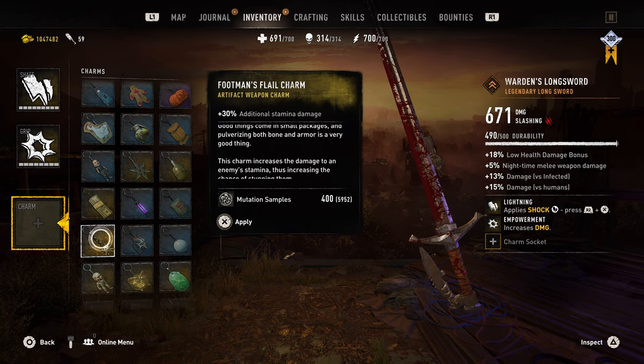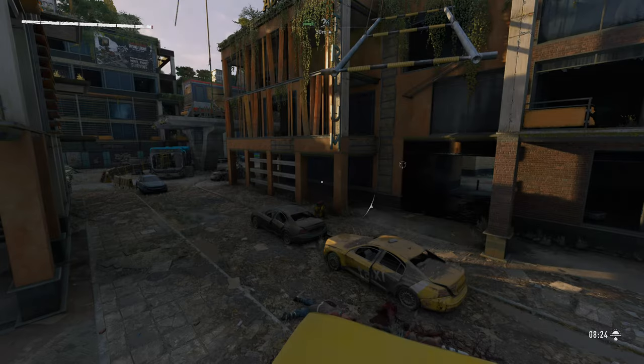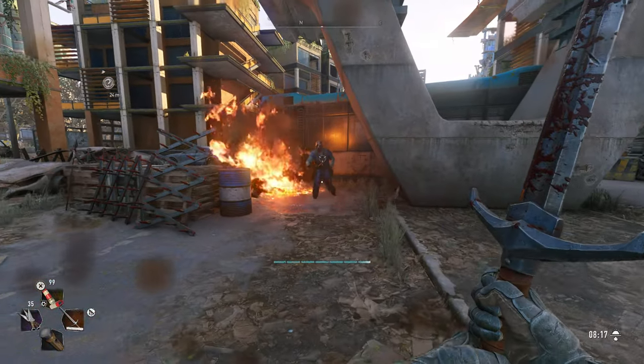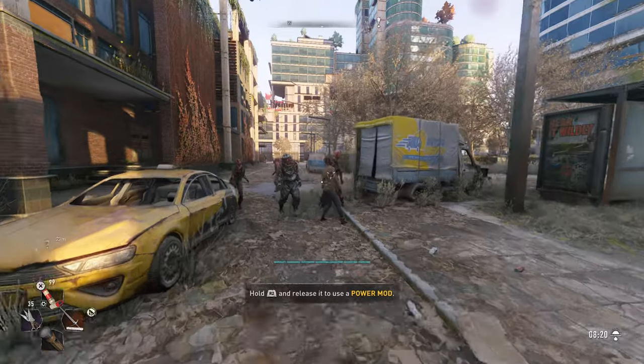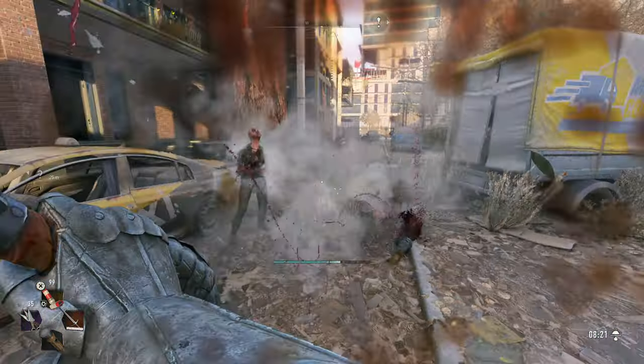Lastly, we have the Footman's Flail Charm, which deals 30% additional damage to stamina. In my opinion that's not really all that great, since I'd rather kill my enemies instead of tiring them out. So yeah, this is kind of a disappointing bundle — the only good thing about it is honestly the skin.